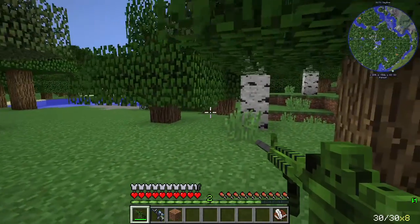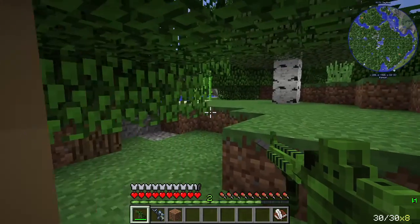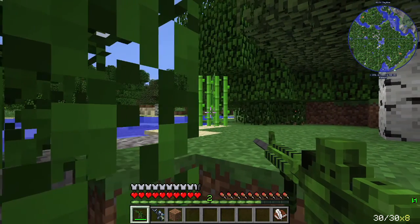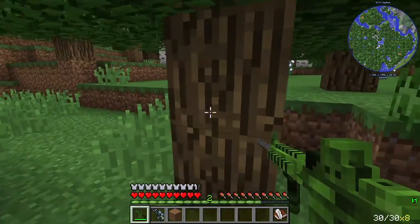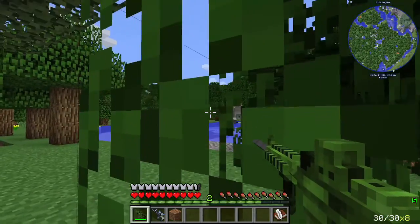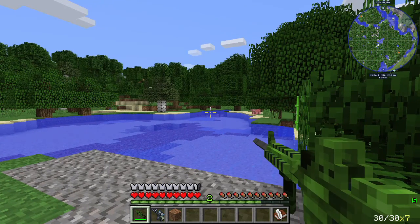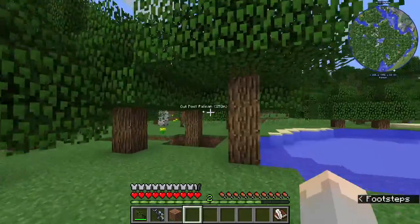Spinosaur. I'm going to head this way. I don't think we can sneak past this one. Spinosaurus — one of the only things known to be able to kill a T-Rex. Alright, I'm just gonna get further away before I listen. That was surprisingly easy. Thought that would be a lot more warranted. More towards Outpost Pelican.